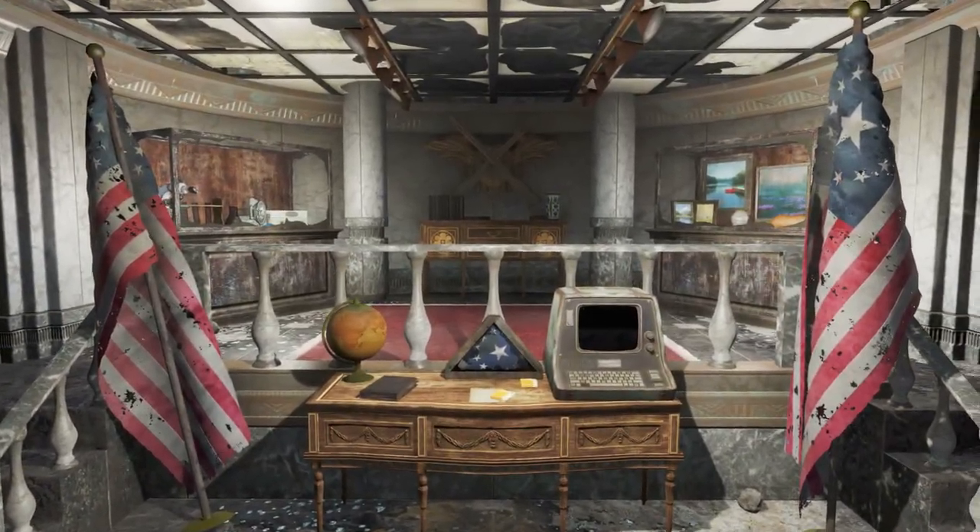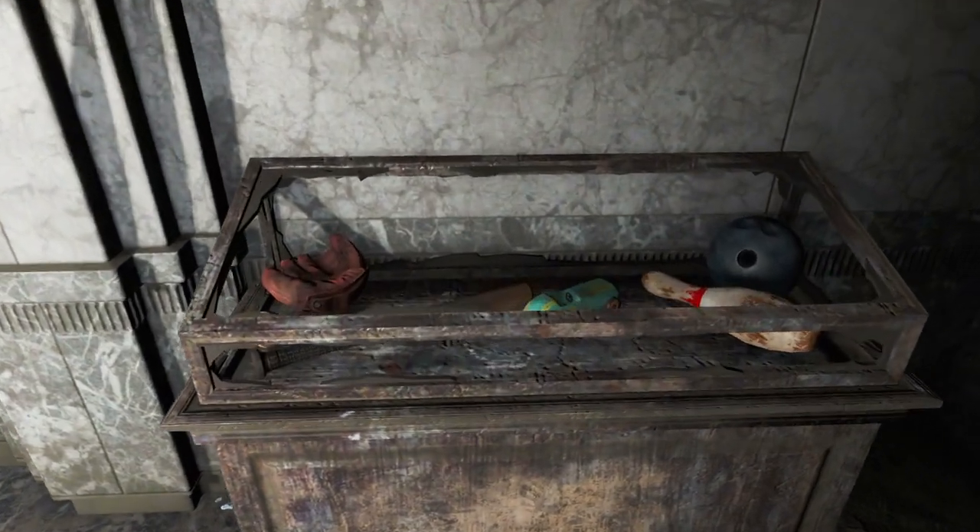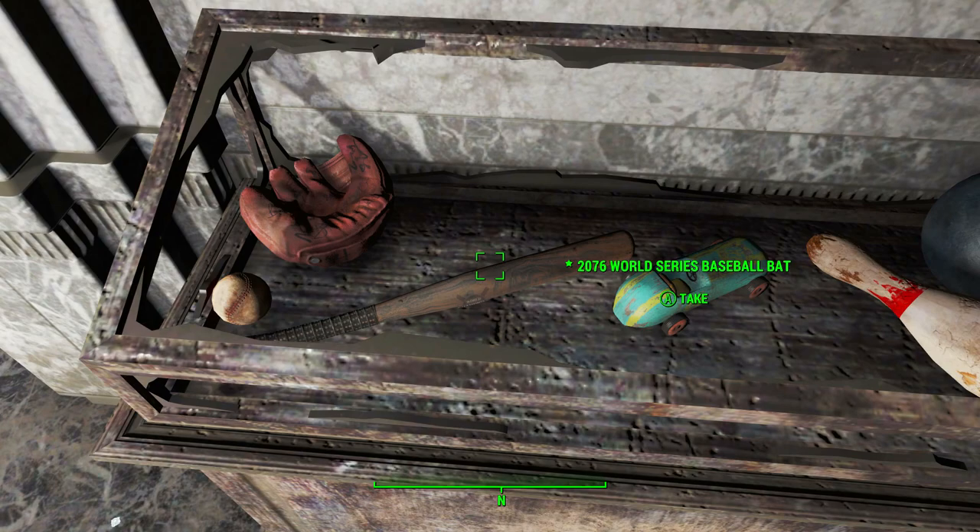As soon as we enter this room, if we turn to the right, in the broken display case we will find what we have been searching for — the one and true golden gem of Jamaica Plain's treasures: the 2076 World Series Baseball Bat.